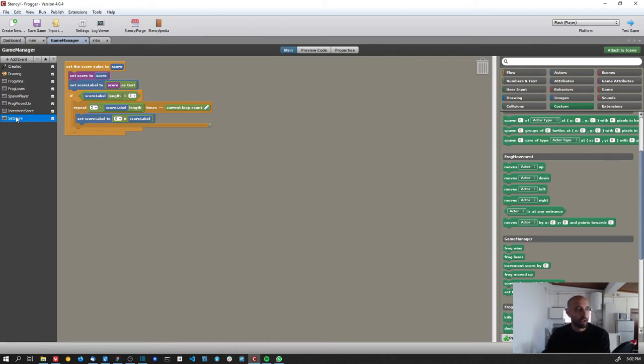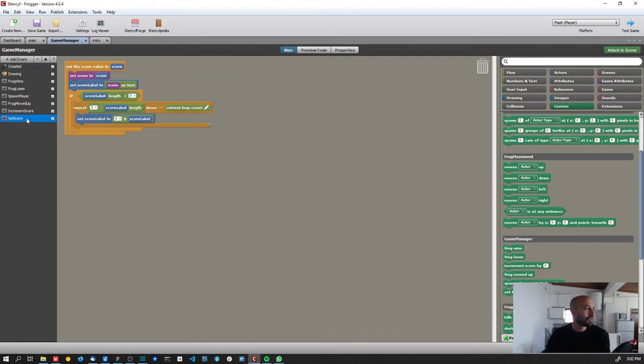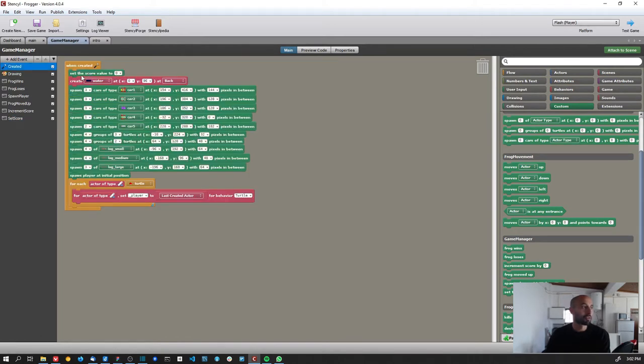Remember: when you load game attributes that you didn't want to save, you need to reset those values when the game starts. All game attributes are saved whether you want it or not, and the ones you didn't want to save you need to manually reset.